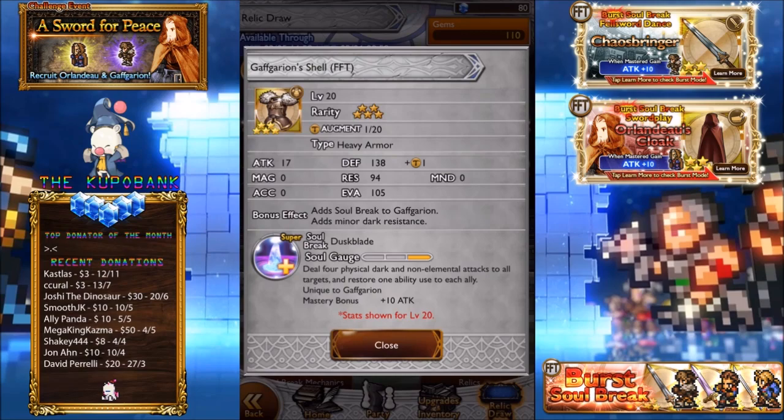Gaffgarion Shell — this one is pretty interesting. Deal four physical dark and non-elemental attacks to all targets. Restore one ability use to each ally. I guess it's a pretty decent effect. I've had Vanilla in my party in multiplayer use this ability and I had six star abilities equipped, so when she used this I was like 'yes, I can use it again!' But every other time when using four star abilities it's pretty negligible, so in the end it's basically deal four physical dark and non-elemental attacks, and you have to set up your party to use this effect.